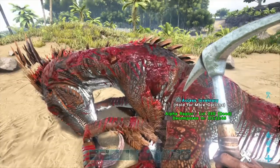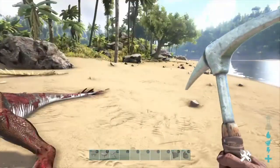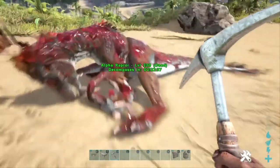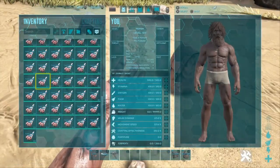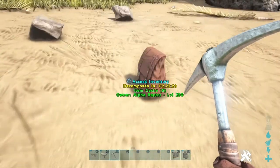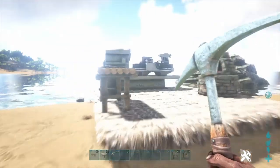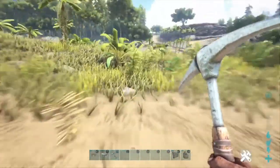After collecting your oil, you now want to try to grab some hide. You can get hide from any creature that you kill and harvest. You need the hide in order to make gasoline, which is going to be needed to power the machines that we're going to be using today.